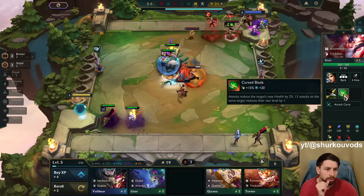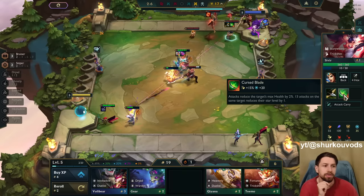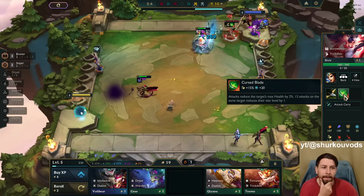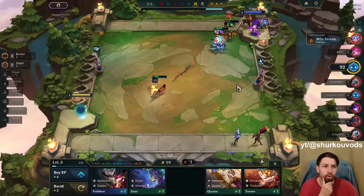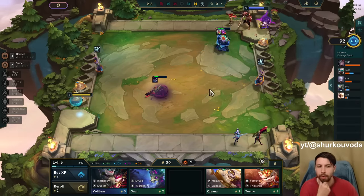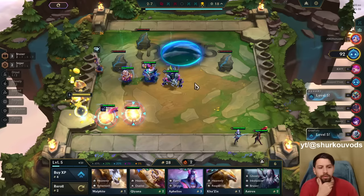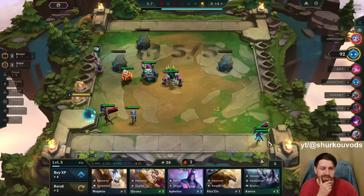Curseblade: attacks reduce the target's max health by 2%. 13 attacks on the same target reduce their star level by one. That is so cool. I think this was in TFT in season one or something. I saw like a Disguised Toast video — an old one, like five years ago.